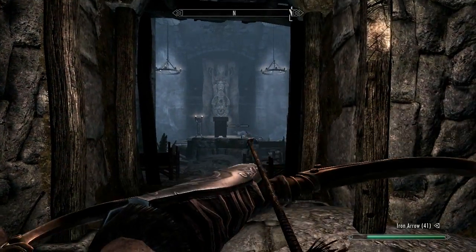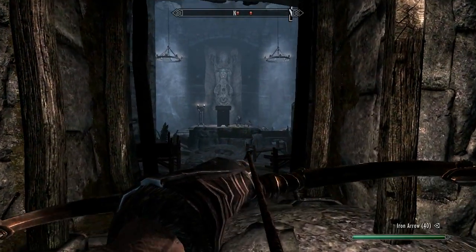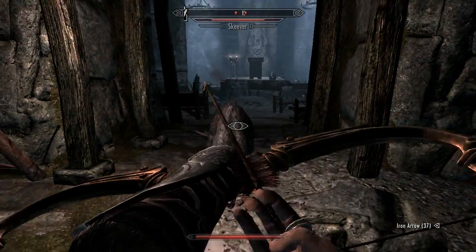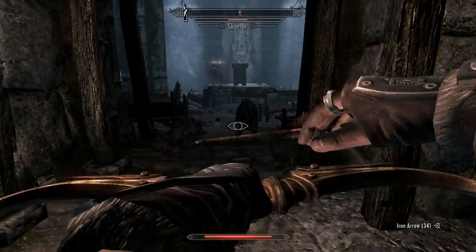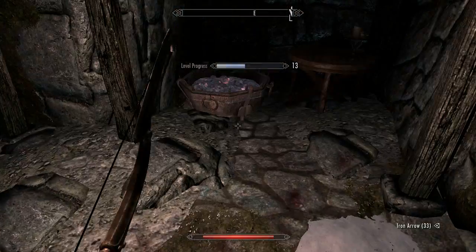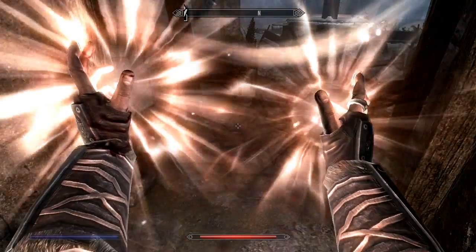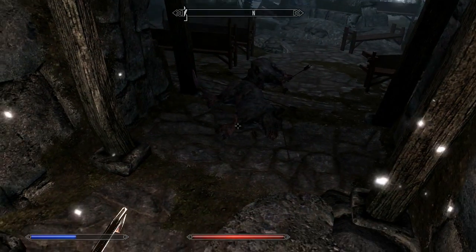There's something there. What kind of creature? Oh, that missed. A skeever - it's like a rat. Except these I can actually hurt. I can actually kill something, look at that. It seems that this area is actually much easier.